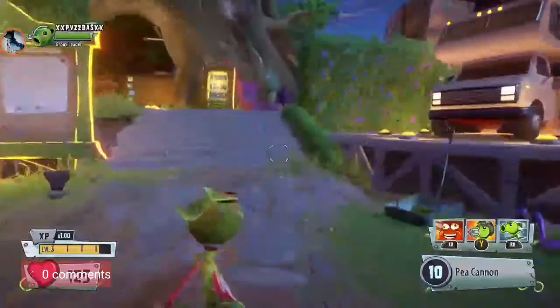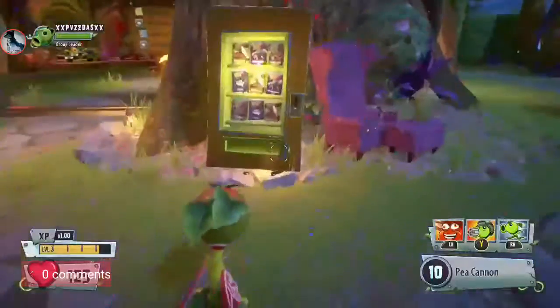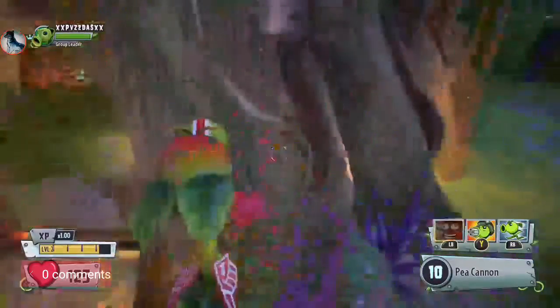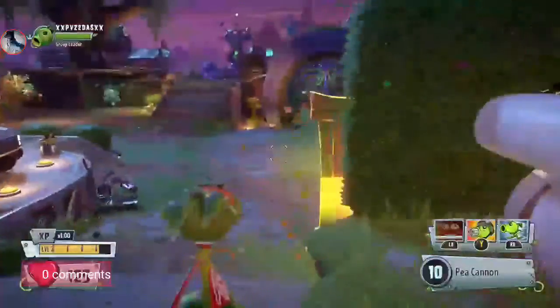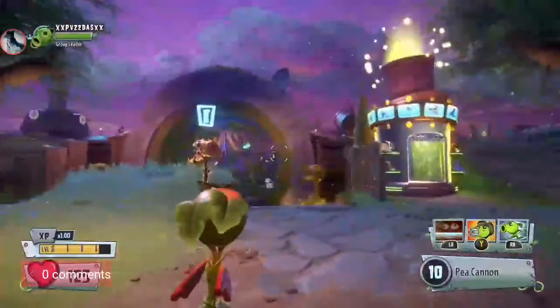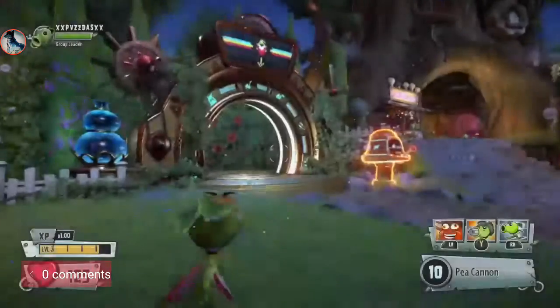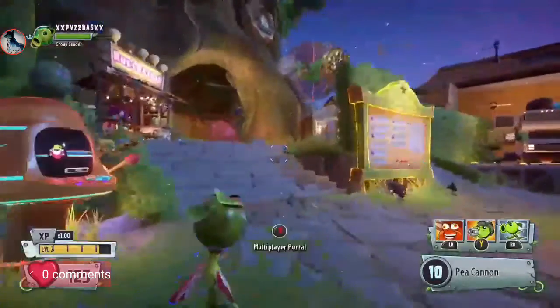Okay, so this is trial and error — you might get it the first time, you'll be lucky. All you have to do is do that and hope it launches you high enough to get on top of that house. That's basically what this glitch is. You just try. You can be any pea shooter but you need the sombrero bean bomb.